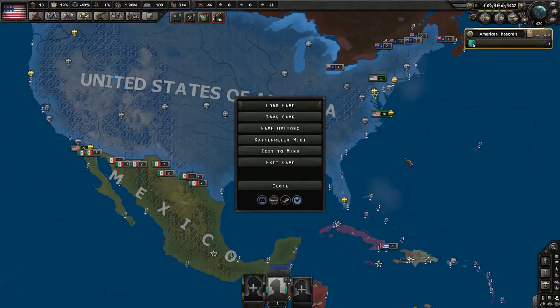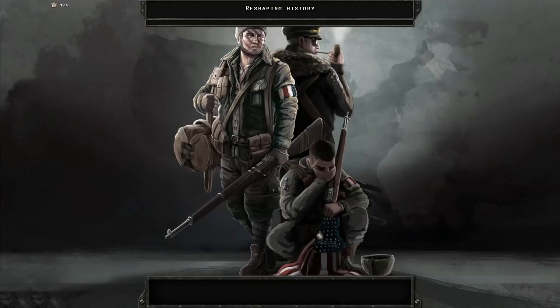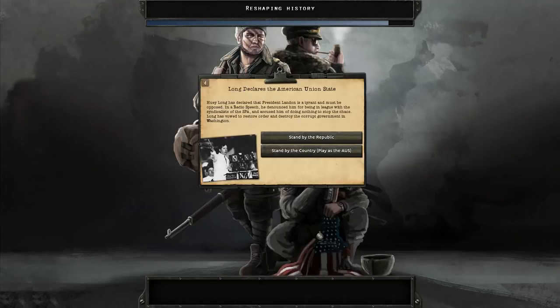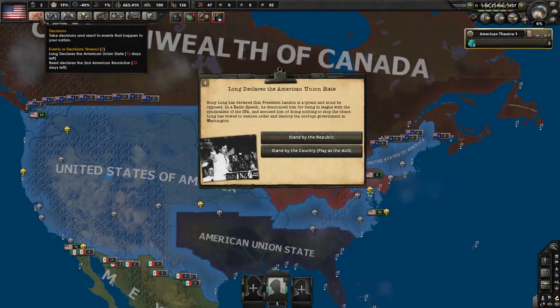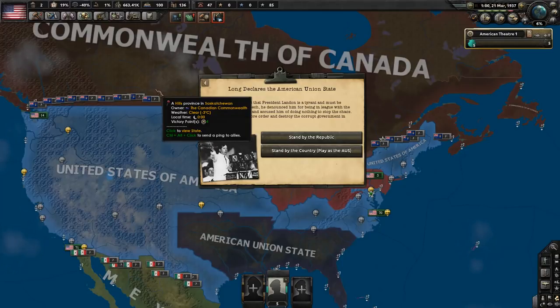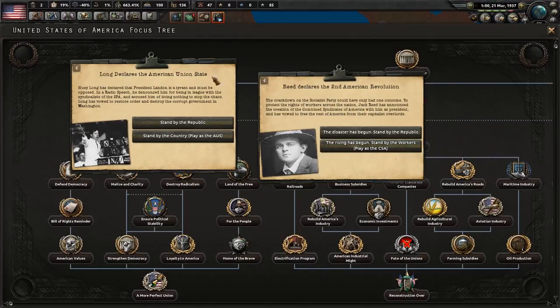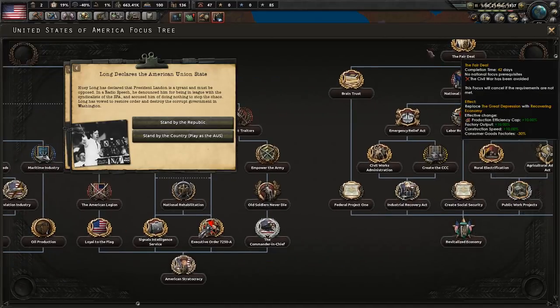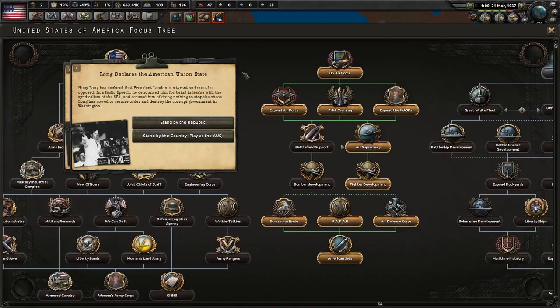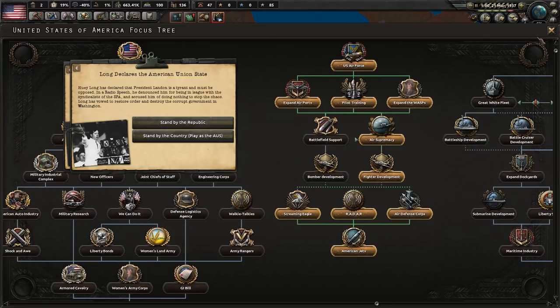Jumping forward to late May before the Civil War. You can technically stretch its start by delaying decisions in the Events tab, but you might as well just get it over with. Even without any gamey delays, you can get quite a few focuses done — the entire Air Force tree can be finished and Navy work started, though everything else is still closed off.